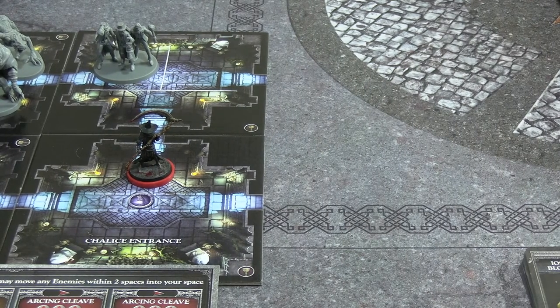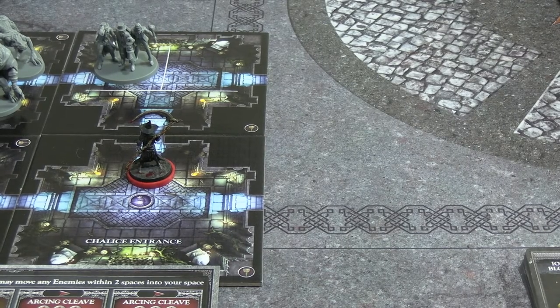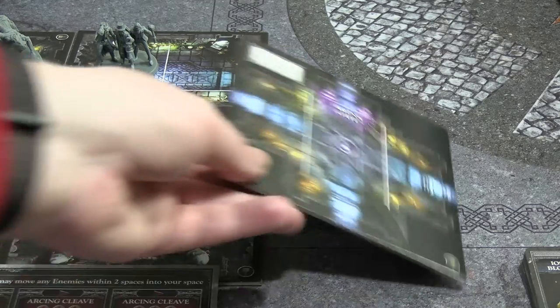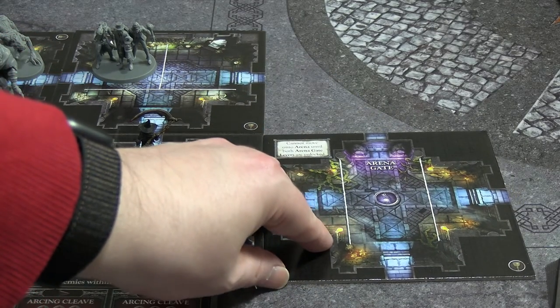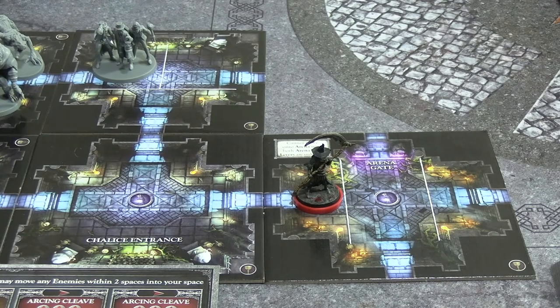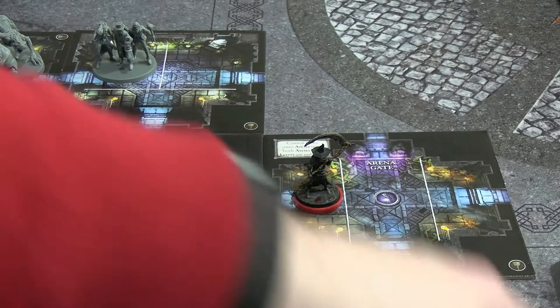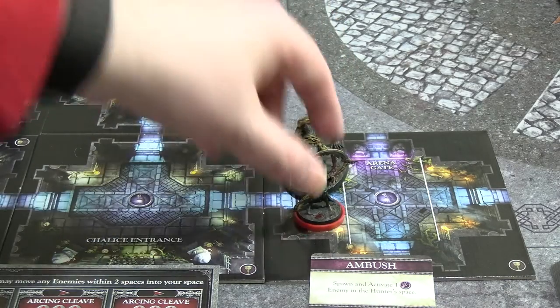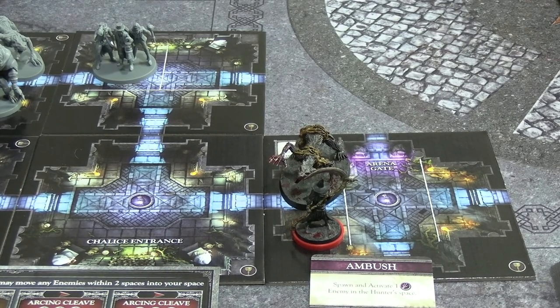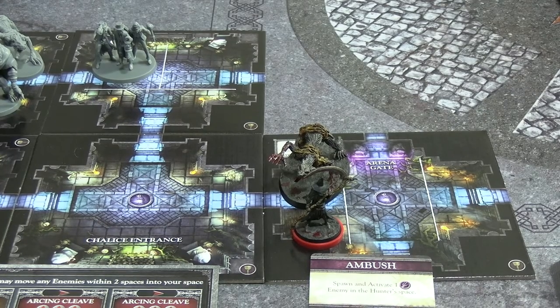I discard the stagger for movement and move right to draw a new tile. I swear I shuffled these - it's the Arena Gate, which is open with a lamp and no monster spawns. We move in, but there is a trap: 'Ambush - spawn and activate one enemy.' A Scourge Beast appears right behind us. We were about to immediately walk in to fight the boss, which would have been a bad idea - we want to mill a turn to hit the reset point first, then jump in with maximum turns to fight the boss.